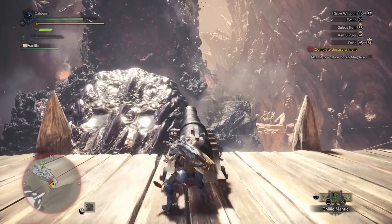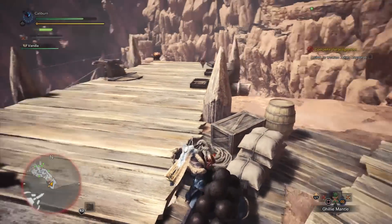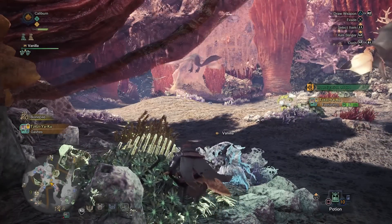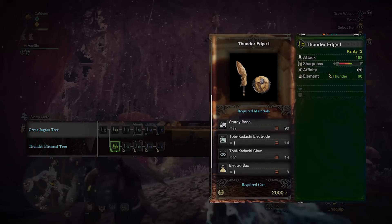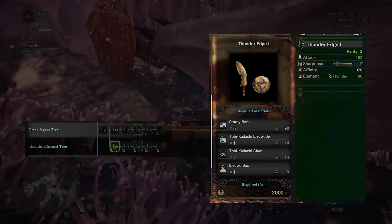After defeating Zora Magdaros — don't worry, it's a set piece and you can't really lose — you'll gain access to the Coral Highlands. In the Coral Highlands, you're forced into an expedition to explore. Gather bone piles for Sturdy Bones. After you gather some, upgrade your Jagras Edge I into a Thunder Edge I by using five Sturdy Bone, one Tobi-Kadachi Electrode, two Tobi-Kadachi Claw, and one Electro Sac.